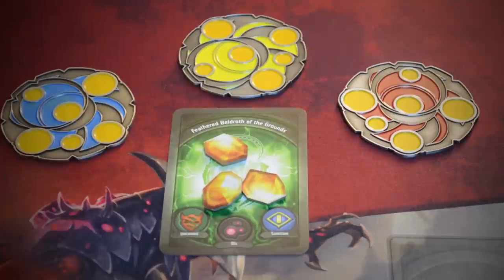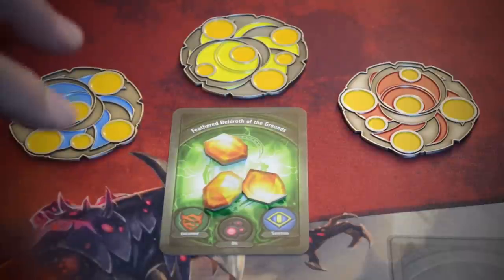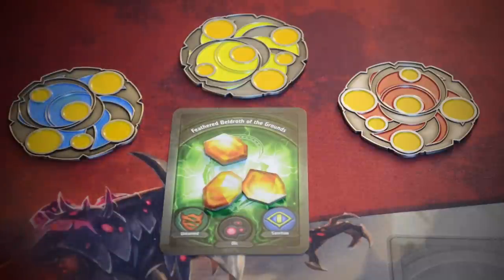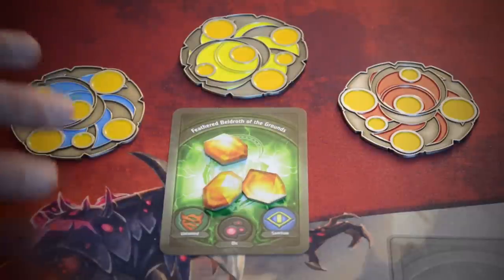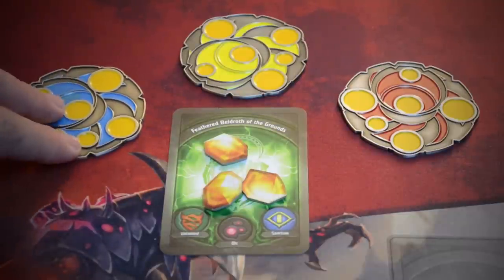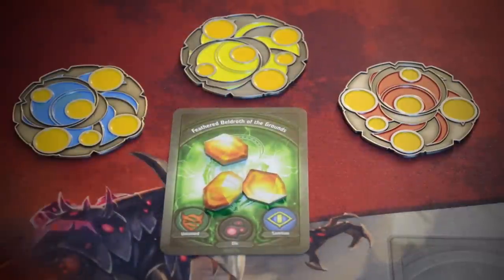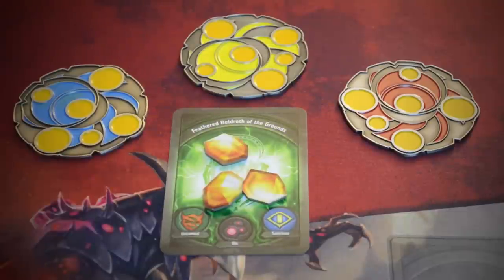Whenever you get amber, you collect it from a common supply area and put it onto your Archon — that's going to be your pool of amber. It doesn't mean that's the only way to get amber, because you can steal amber from your opponents or take amber that one of your creatures may have captured. There's a lot of cool things that go into this very simple premise. You can't kill your opponent outright or deck your opponent outright — you've only got 36 cards. The first player to forge three keys is going to be the winner.